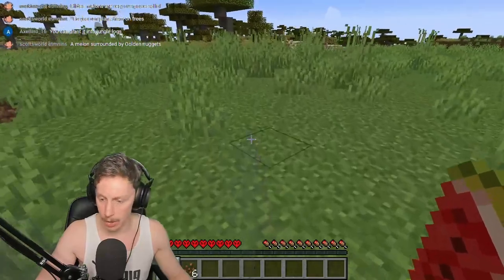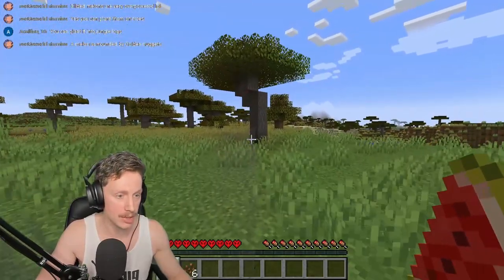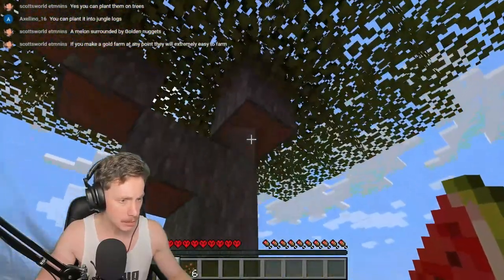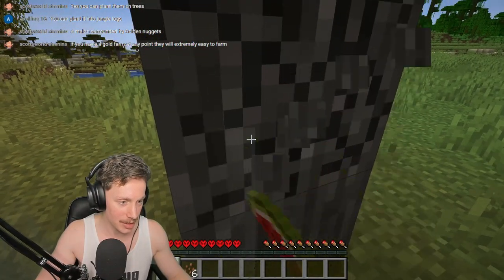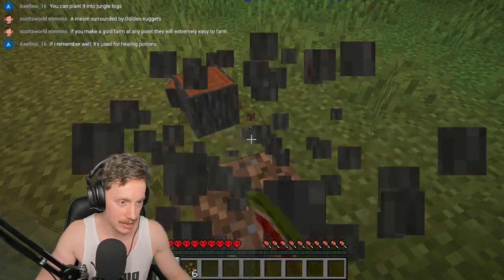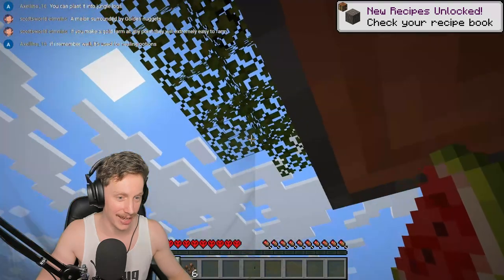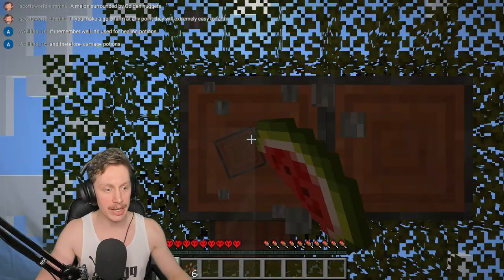Someone says you can plant cocoa into jungle logs. Oh right — the cocoa, oh cool! A gilded melon is a melon surrounded by golden nuggets — so that's why you need so many nuggets. Oh, that is a nice wood. Let's start busting these down. I like how the wood looks. Oh wait, I didn't get any wood — I see, it's on the other side.